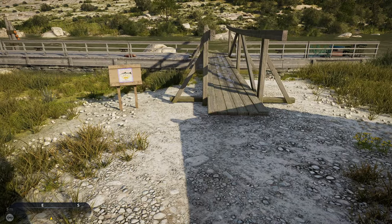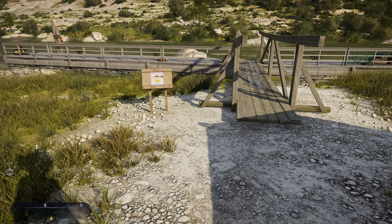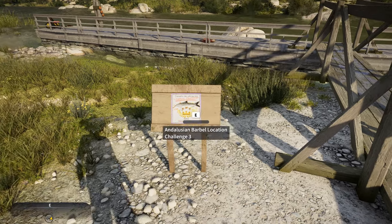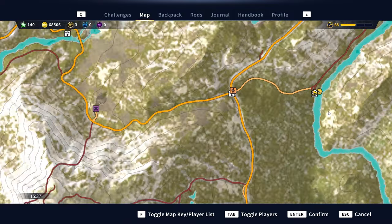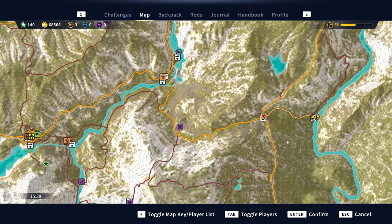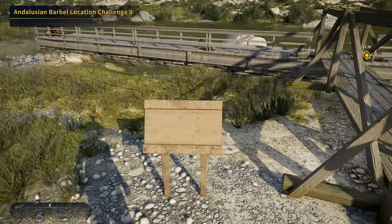Hello guys, Kebishamino here with a new video for Call of the Wild: The Angler. I'm still in Spain and I'm going to be here for some time until tomorrow when the legendaries spawn back in. I found this location — the Andalusian Barbell location challenge 3 — so that means this is the gold one, you can see it on the gold sign. I'm now here at the right spot. I put a marker here for the future so I'll remember it. You need to come from here all the way over here, and then you'll find it. I'm going to try to catch this fish and get the mission set up so you can see it's a gold rank.